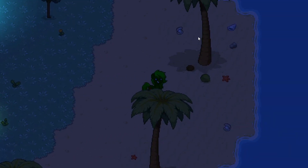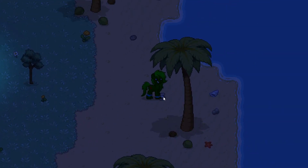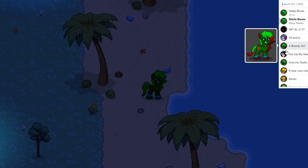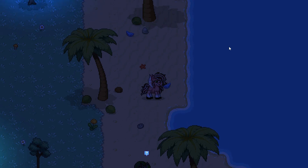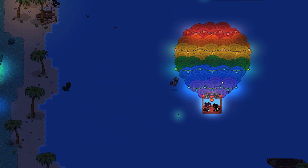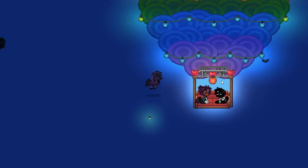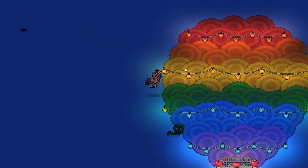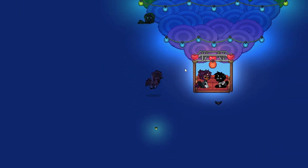Oh look, a pearl — but I can't pick it up, which makes sense. Let me switch to a character that can actually fly. Now as Sugar Cloud I can fly and run. They've got a little hot air balloon here that's actually really cool — really well done. They even gave it a collider so you can't just get on top of it and break the illusion.